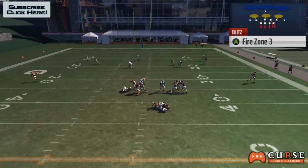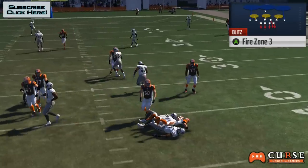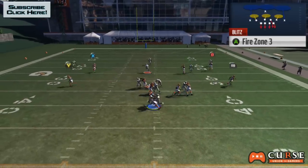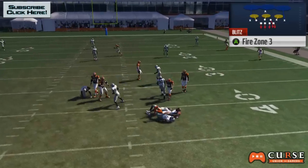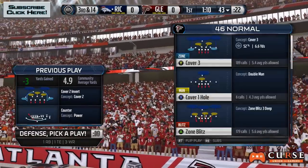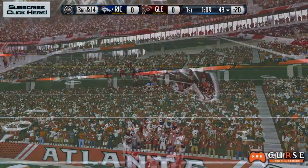With the offensive line confusion, they wind up not blocking who they're supposed to block, or they don't block anyone at all. So the important thing to take from this video is to use this tactic on blitzes that you currently run or blitzes that are in your playbook to make them even better. You just have to be able to find a formation that sets up balance and allows you to do this.